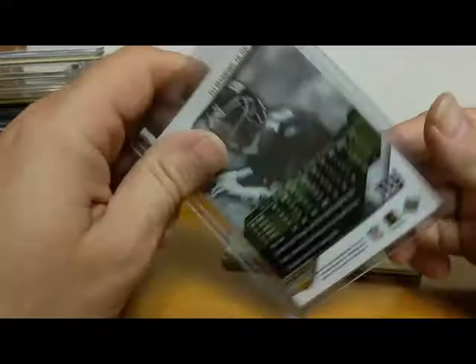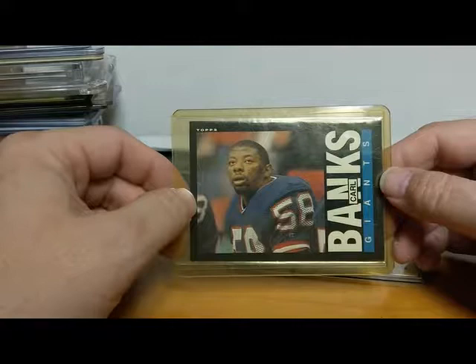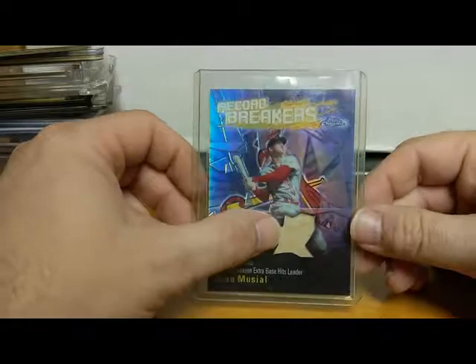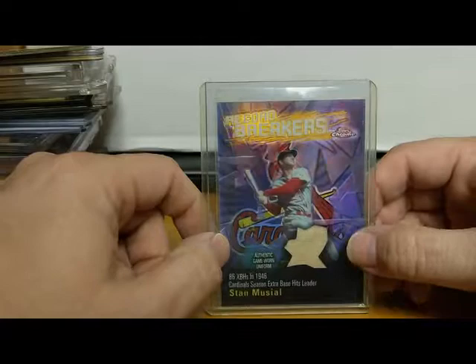There's a Carl Banks rookie — 1985 Topps. Another great outstanding linebacker for the Giants. Him and LT on either side — it was an exceptional team. If LT didn't get you, Carl Banks did. Very underrated player. Here's a Stan Musial jersey card — this is Topps Chrome Record Breakers, a refractor. 2003 Topps Chrome refractor Record Breakers, Stan Musial piece of his jersey.